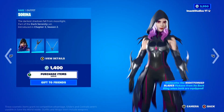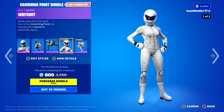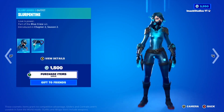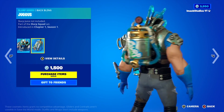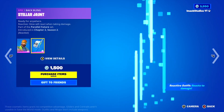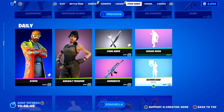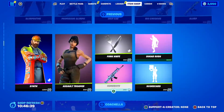Coming down again, the Serena skin is back today with the Night Force Blades Backling and Pickaxe. The Vanishing Point Bundle is also back, which includes the Whiteout skin, the Overtaker skin, the Lane Splitter Backling, the White School Glider, and the Ignition Backling. Then you've got all the Slurp stuff back — the Slurpentine skin with Blue Heart Backling, Professor Slurpo with the Slurp Jet, the Drip Axe Pickaxe, the Big Chugga skin with the Jugga Spackling, the Double Tap Pickaxe, and the Slurp Wrap. In the Daily section you've got the Synth skin, the Assault Trooper — one of the most OG skins — the Forknife Pickaxe, the Sugar Rush emote, the Scorecard emote, and the Homebots Wrap. If you want anything gifted, let me know down below.